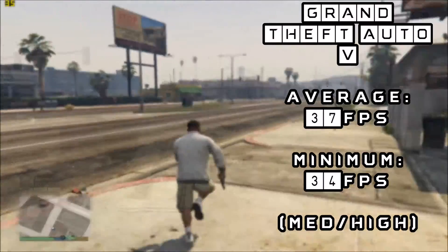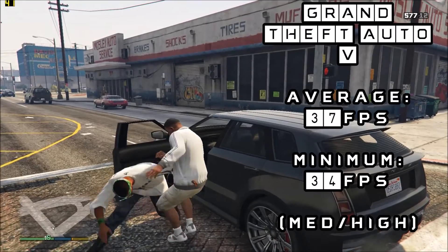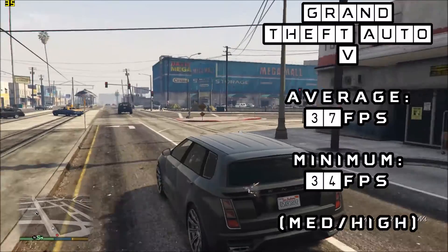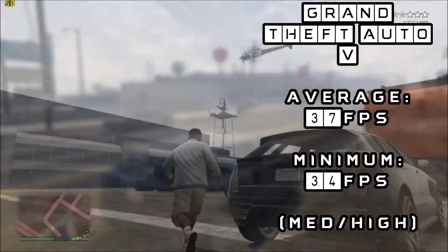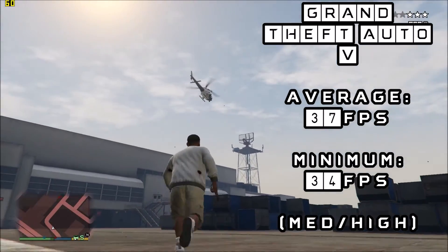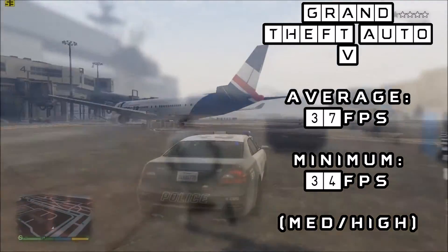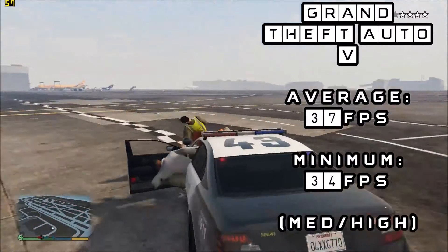The frame drops are very similar throughout an entire hour of gameplay and the clips shown here are representative of this. Driving was completely fine throughout the streets of Los Santos. GTA V is a game many people play regularly, so it's great to test the card here. Even during fights with the police at the airport, we still hit 60 FPS. With V-Sync off, the game was completely smooth throughout, and I could recommend playing Grand Theft Auto V on this card.